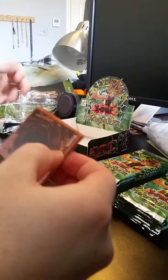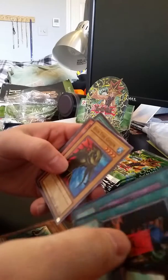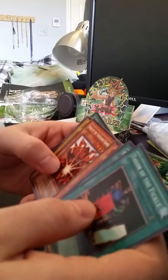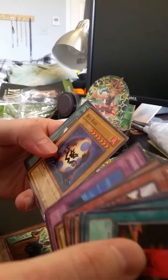I'm trying to be nice to the packs — I kind of want to keep some of them. Tailor of the Fickle, Chain Energy, High Tide Jojen, Boar Soldier, another rare. Send you the Thousand Hands. Ryoran — that was always a cool card.